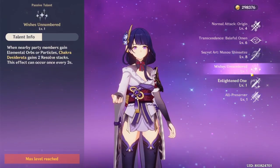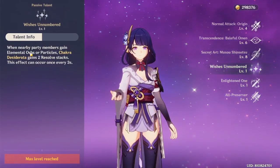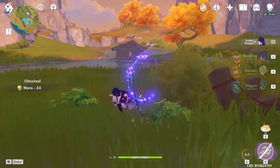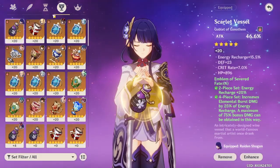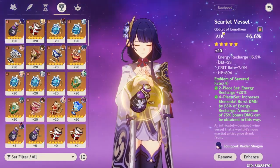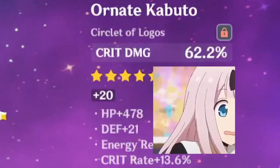I've only leveled up her talents to the minimum 4, 6, 8 — and if I were to be even more frugal, 1, 6, 8 — because for filthy casuals like myself I only need her for her ultimate. The artifact set I'm using is a 4-piece Emblem of Severed Fate with an Energy Recharge sands, an ATK goblet, and a crit rate helm.